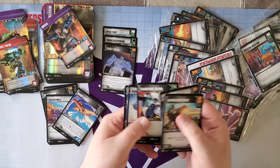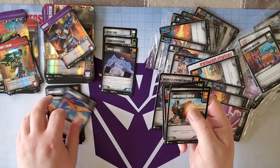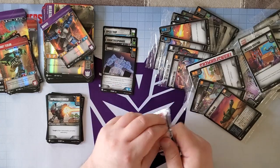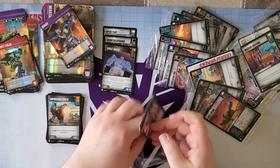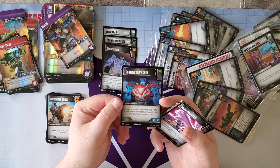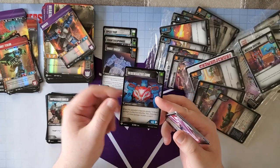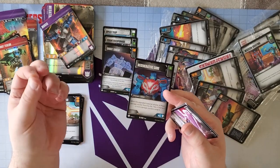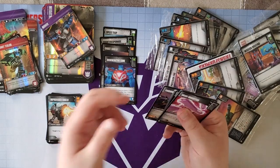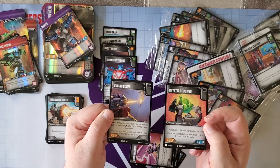Precision Fire, Sharpened Talons, Hand-to-Hand Combat, and Magnetic Dysfunction Ray — another chase uncommon you'll want if you're playing Sky Shadow. Next, Regenerative Core: when your upgraded character attacks, move one damage counter from it to this card; if this card has two or more damage counters, scrap it. So it's a way to move damage off your character. Pretty neat — I feel like these are the new Grenade Launchers if there's ever rotation.